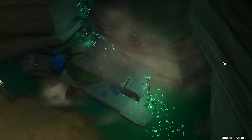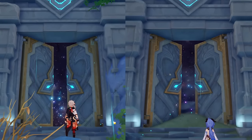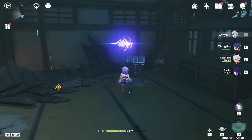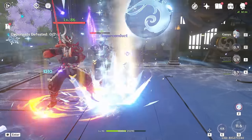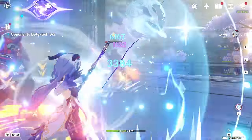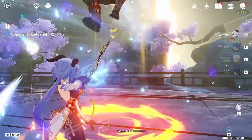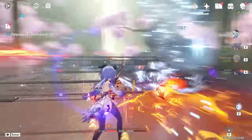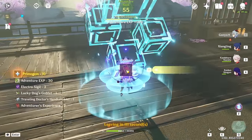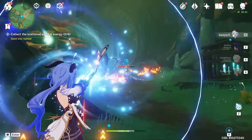Scattered around Teyvat are also one-time domains. These look pretty much the same as normal domains, but instead of giving artifacts and weapon ascension materials, they give primogems and Shrines of Depths keys. There are currently around 23 one-time domains in the game, and each gives 40 primogems for completing them. Additionally, 8 of these domains also give Shrine of Depths keys, boosting the total to 1,240 primogems. With most of these domains only taking 5 minutes to complete, this puts one-time domains in A tier.